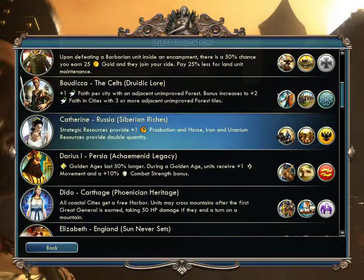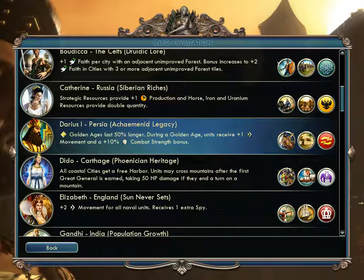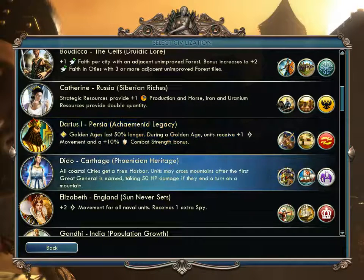Catherine of Russia gets extra production from strategic resources — specific resources provide double, which is really nice. They replace Knights with Cossacks and Armories with the Krepost. Darius I of Persia has Golden Ages that last longer, and everyone gets bonus movement and combat strength during them. Golden Ages are pretty rare, so you'd need to take things that increase your chances. You get the Immortal unit — remembered from the film 300 — and Satrap's Court.